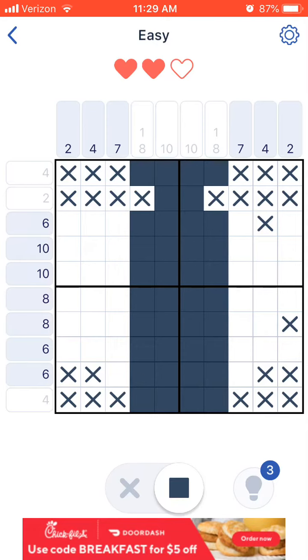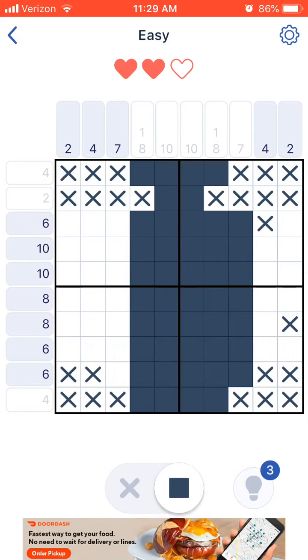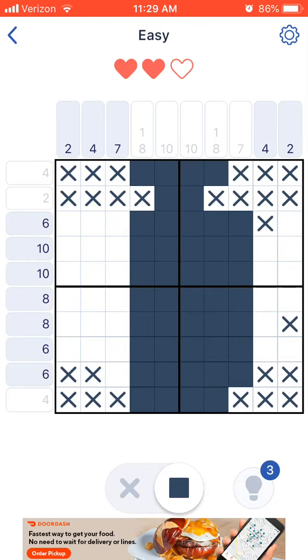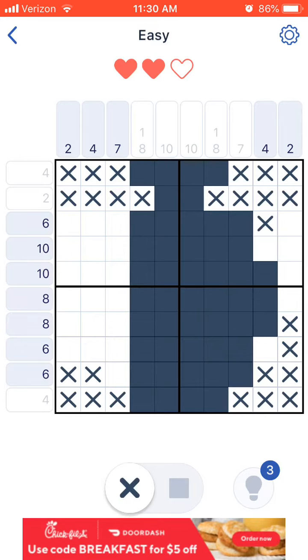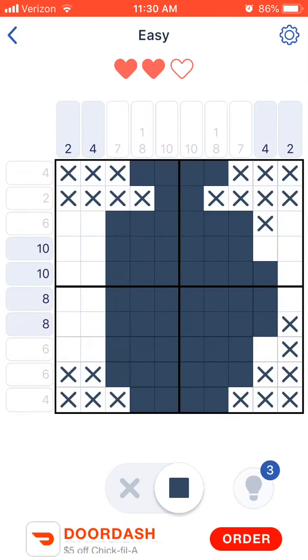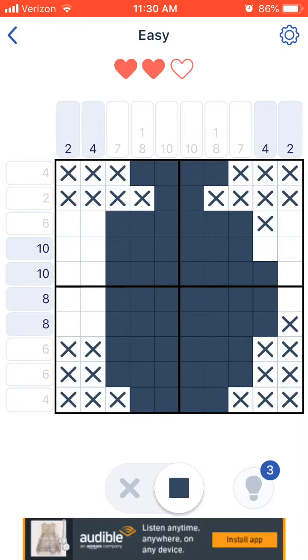Remember that if these boxes already count as three spots being filled in this column, that means you have seven that need to be filled — seven left. Now if it gets down to these where it says like four and there's more than four spots, what I tend to do is put in the ones that have to be there and get rid of the ones that can't be. And since we can't find anything more on these columns, we can go to the rows.